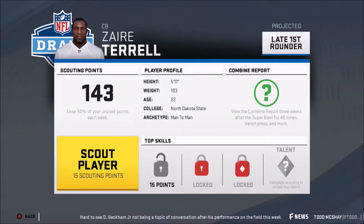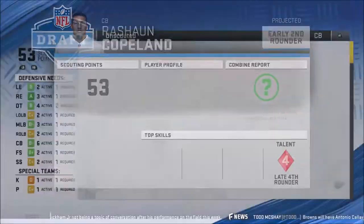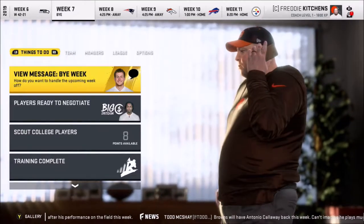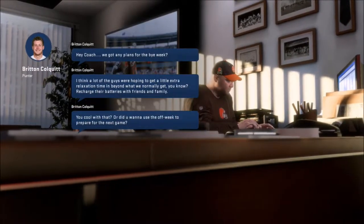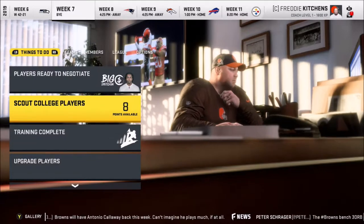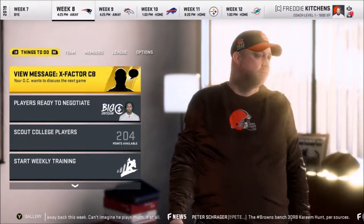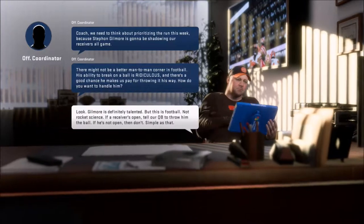You would think they'd make some new character models in Madden, but who am I to judge — I don't make games, so I don't know how hard it is to do that. Look at that guy — he's a second-round talent scout report. First-round bye week: how do you want to handle the upcoming bye week, coach? They're hoping to get a little time to recharge with family. Let's rest and relax, man — we're 6 and 1. Plus two injury boost and a morale boost for the whole team because they get to go home and hang out with Ma and Pa.